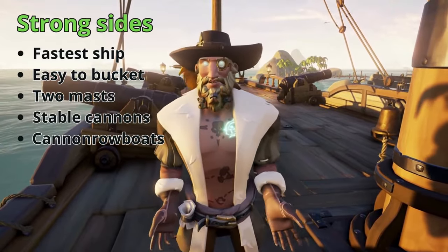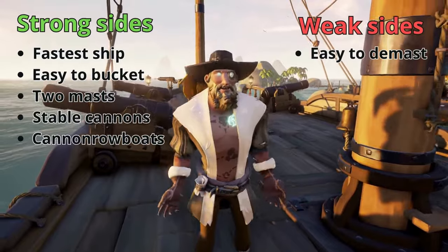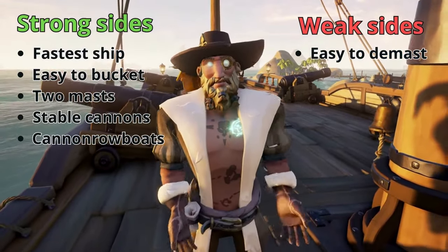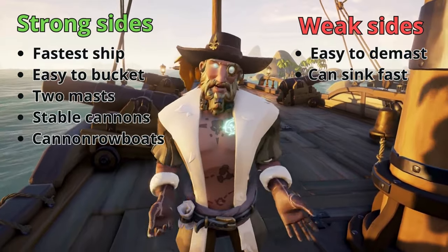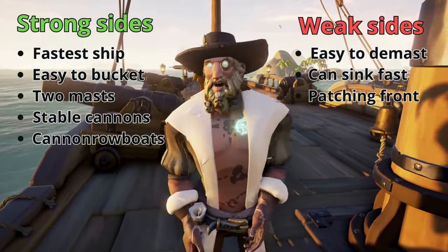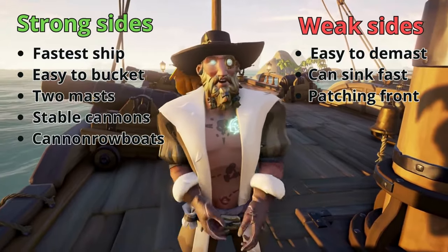Weak sides: the sails are big and easy to hit. Getting demasted on the brig can be brutal because it only has one deck that fills up with water. If not taken care of, it sinks pretty fast.